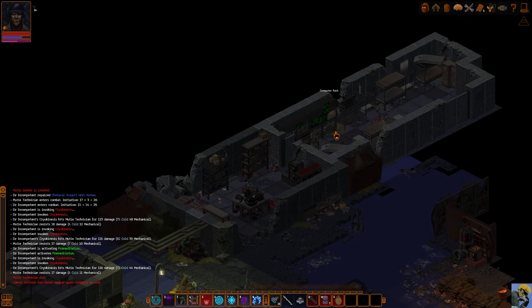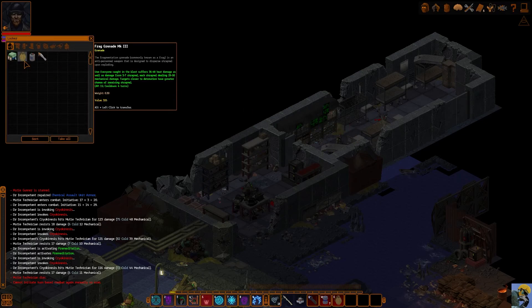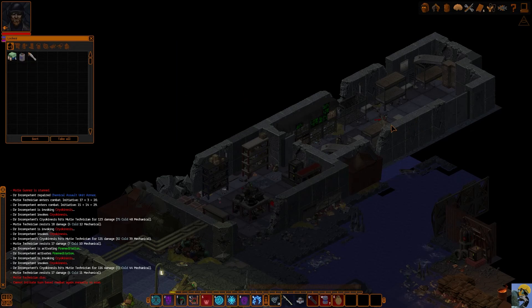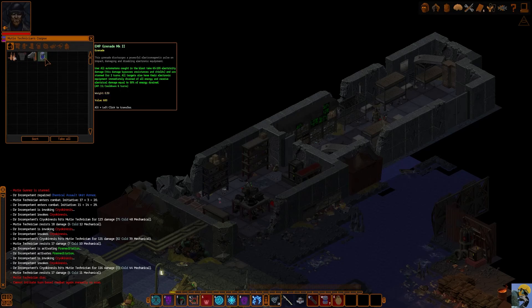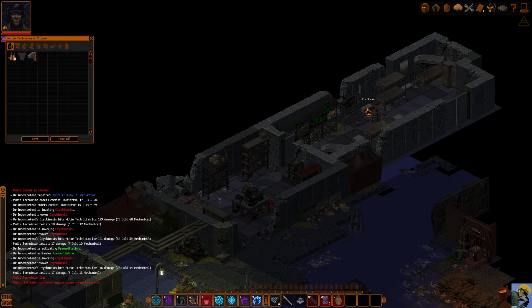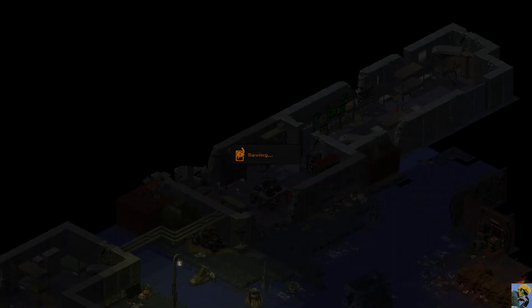Let's see if they have anything fun in here. They have a computer rack with nothing. They have a locker that has some money and a grenade. There's a lot of stuff I'm just not going to take anymore. Money, sure. Big EMP grenade, sure. And that is a lighter. There are vehicle repair kits. Fantastic. I guess they have to give you a way to get out of here.